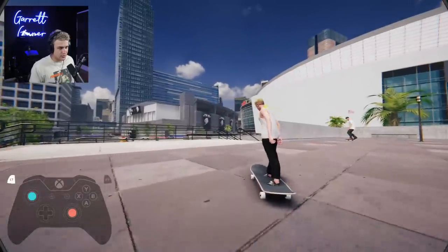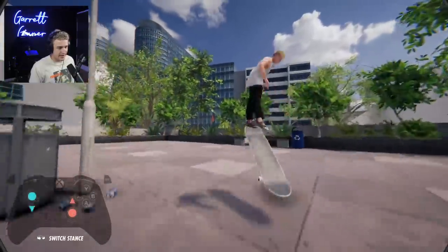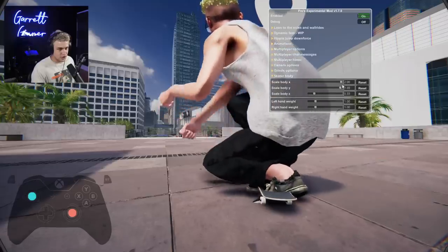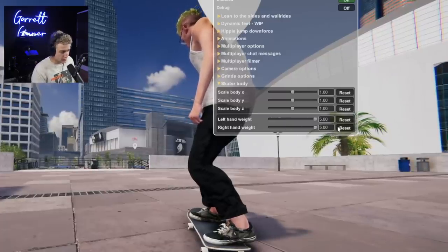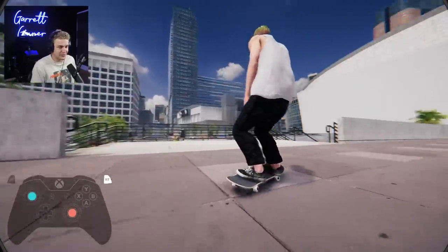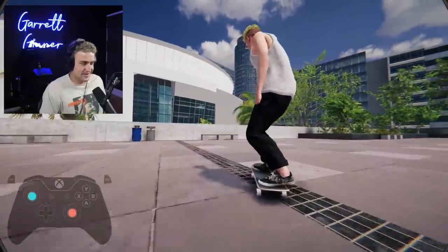I wonder if I look like this to the other people — I wonder if they can see my size. He did say it was still a little buggy and he's working on fixing certain aspects. You can see I bounce when I land and I'm not a hundred percent sure why. If you go even smaller than that it just breaks everything. This is hand weight — if we put these all the way up, we have this super floppy, loose style of arms, which I actually think looks really sick. Obviously that's over-exaggerated, but you can play around with the levels till you have something that looks kind of decent — like there, we got a pretty loose style.